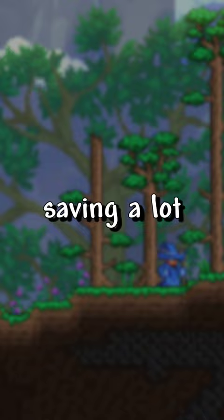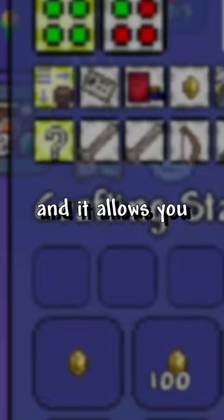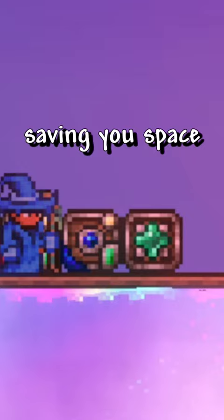Then we have Magic Storage, which allows you to have a better storage system that's all connected, and it allows you to store and use your crafting stations inside of this system, saving you space from not only chests, but the many crafting stations you'll need.